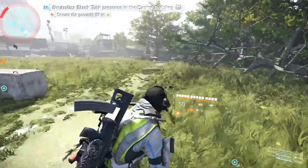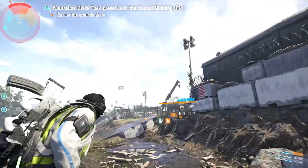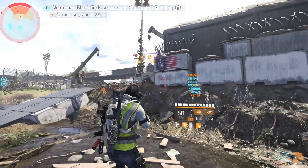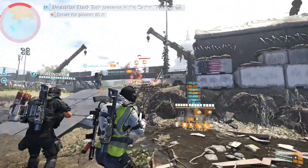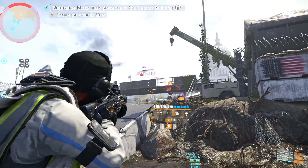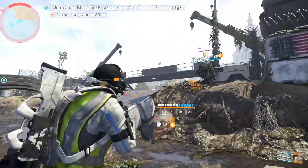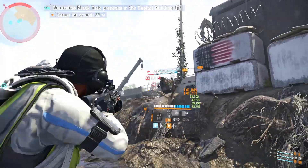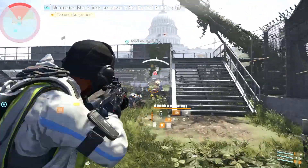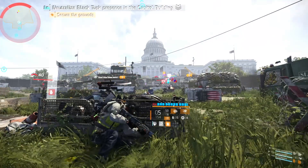I thought I would do a Reign of Fire build. I'm using Imperial Dynasty holster, which every 25 to 30 seconds causes something to get on fire. I'm using the fire super weapon — I sped it up quite a bit — and I am using the flame turret.